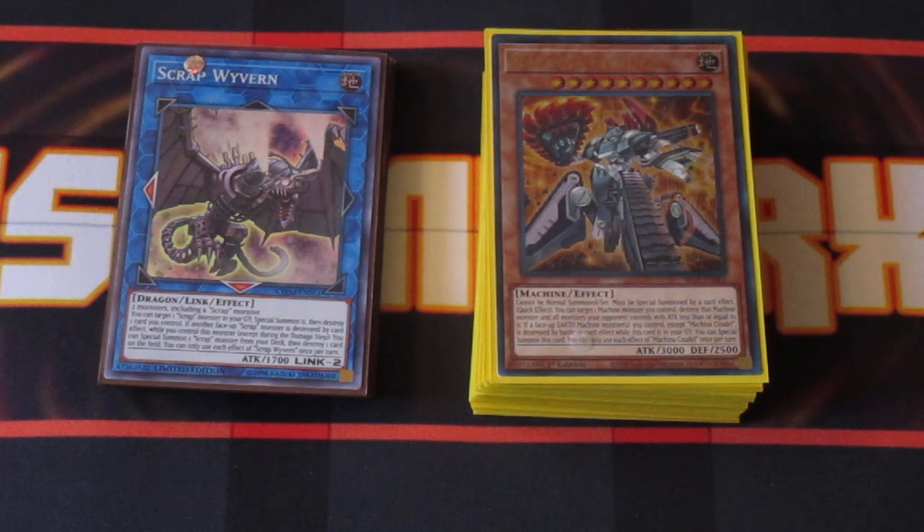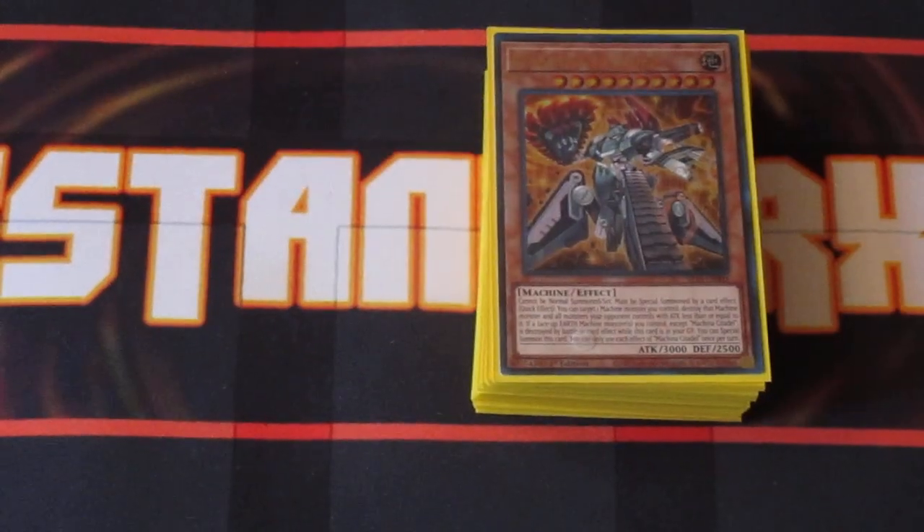Now the Machinas are actually in a pretty interesting position because they got a brand new structure deck this year. It expanded on the R-Type a whole lot, and I've been playing around with this particular deck build. To be very honest, this deck works pretty damn well. It can get you deeper into the deck as well as load the graveyard so you can do a lot of different plays. It can extend into the extra deck really well, and you have a lot of different OTK options to mess with your opponents. So without further ado, we're going to jump right into this deck.